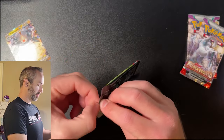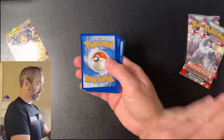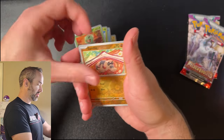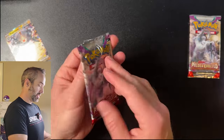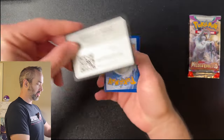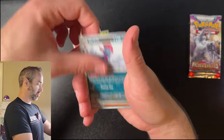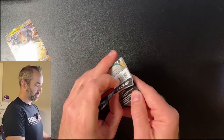Pack number two — Scarlet and Violet Base: another white code card, Energy, Radom, Palpad, Flabebe, Toxel, Doxpin, Scovilian, Capsikin, Sandile, and an Ndidi. Pack three from Paldea Evolved — got a black code card. I saw something shiny back there, maybe it's something good: Spide Ops, Pyroar, Logito, Weevil, and a Guillemar Stable Eye. It's a useful card in the trading card game but nothing too rare.